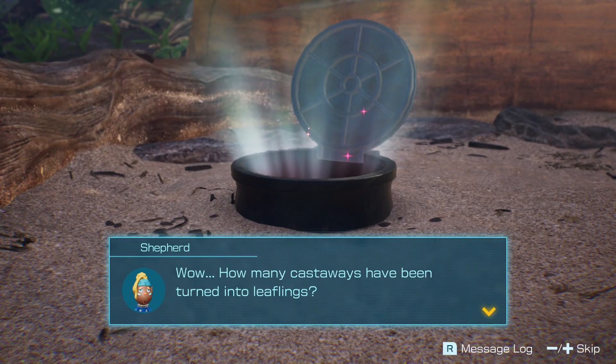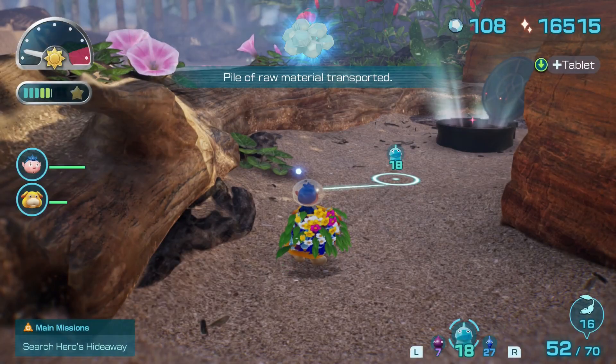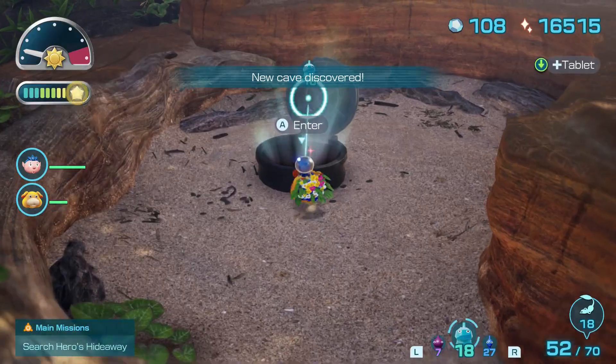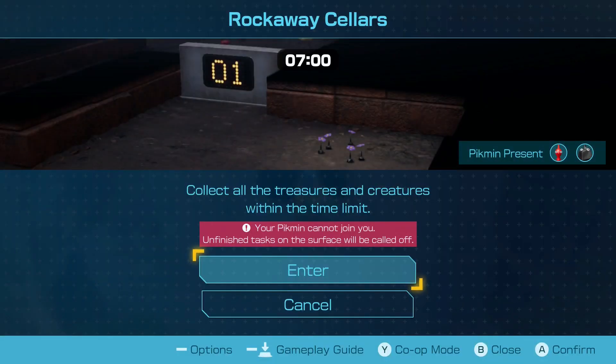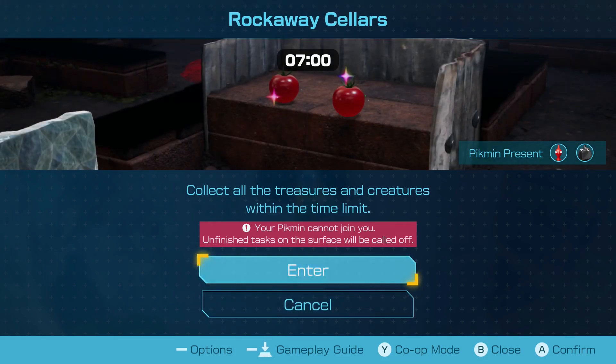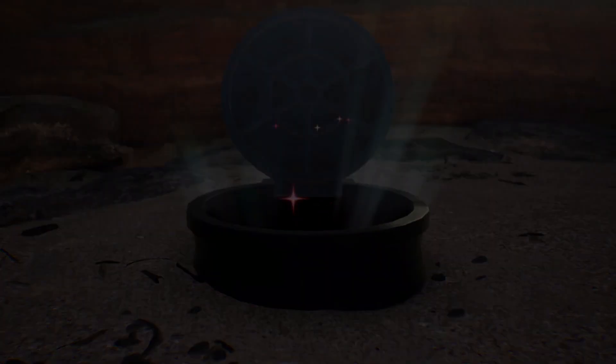Wow, how many castaways have been turned into leaflings? Never mind. I can't really get gold for this, but I always win. Okay, collect the treasures in the caves within the time limit. I feel like this is the same one on the other side of the island. This is one way to find out — we've got seven minutes to collect as much as possible.